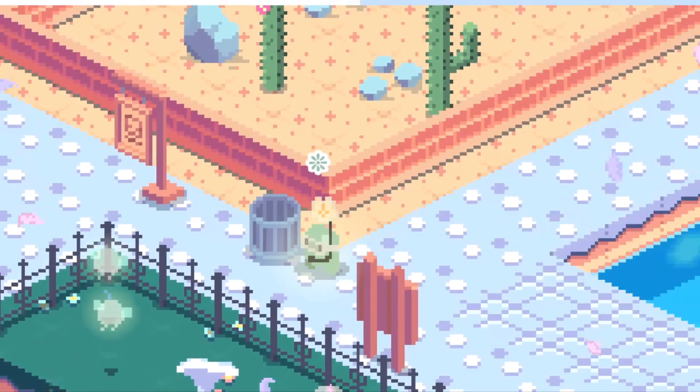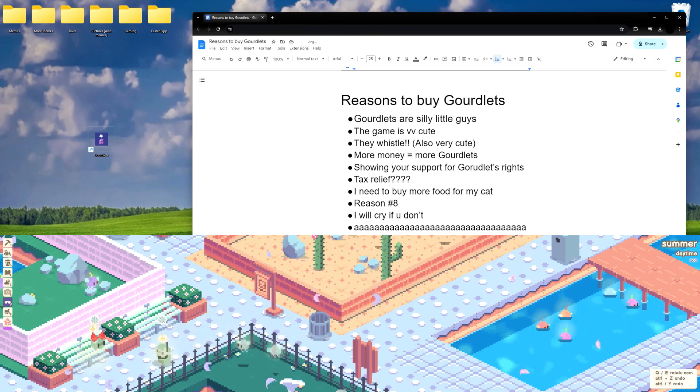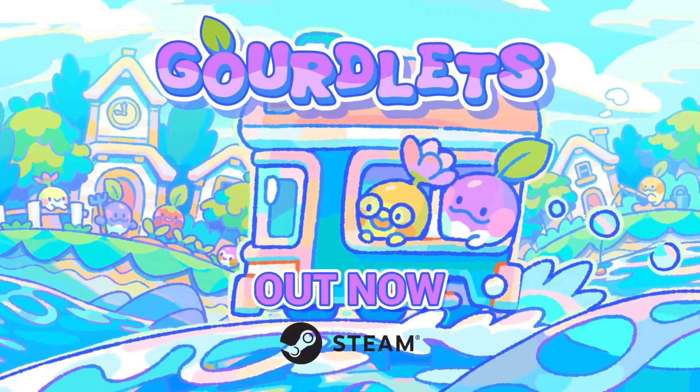Gordlets can also hang out at the bottom of your screen in idle window mode. They will keep you company while you multitask or unwind. Just build, create, and watch as your Gord world flourishes. Gordlets is available now.